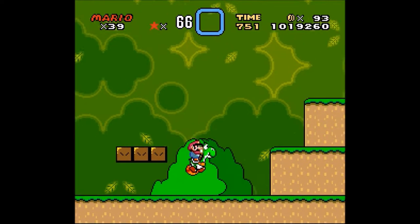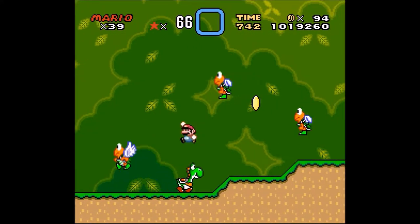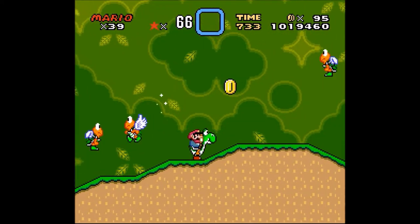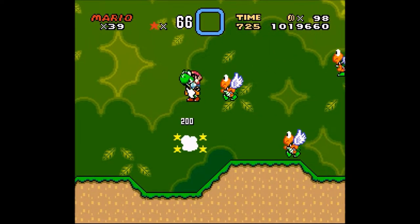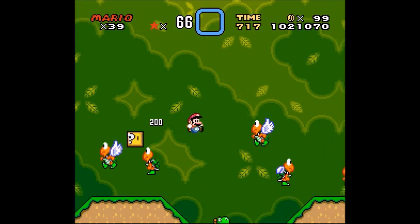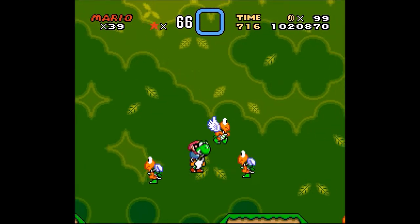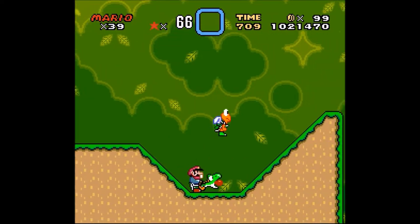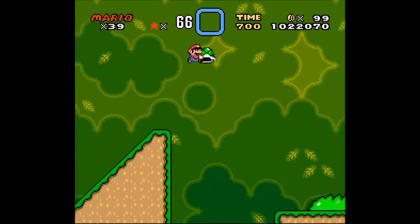We have a Yoshi — a green Yoshi. And we lost him. And it's Koopa Central apparently. This reminds me of that very painful level in the original game where it's nothing but Koopas. Come on, we can do this without losing Yoshi. Okay, so we lost Yoshi, but we still do it. Let's do this.